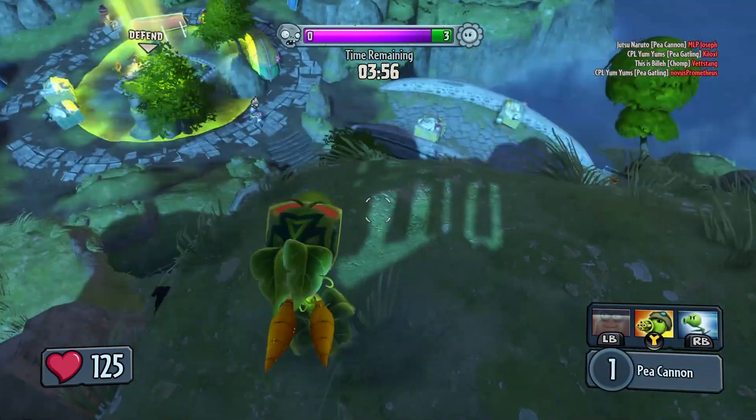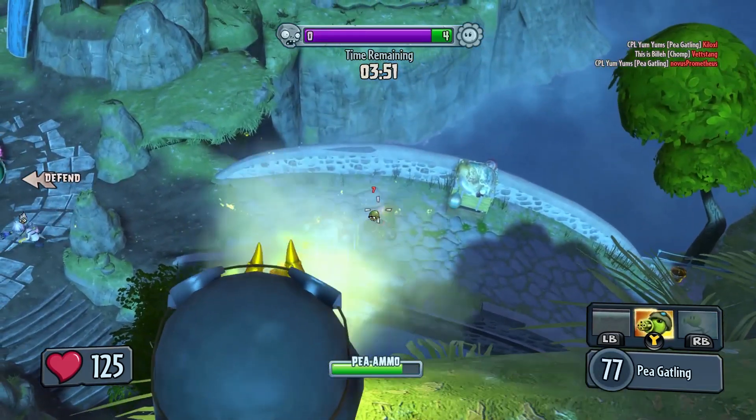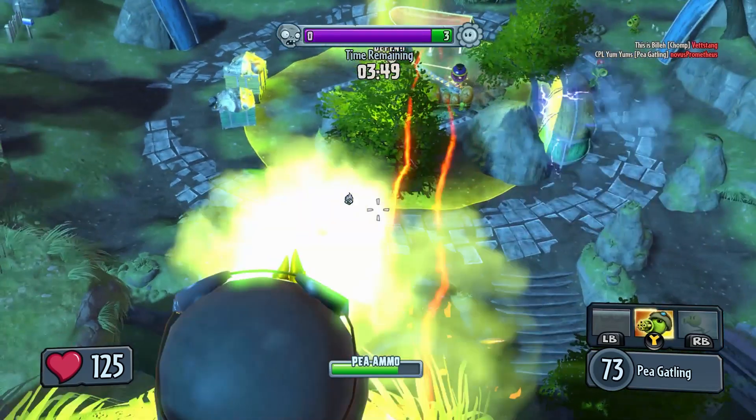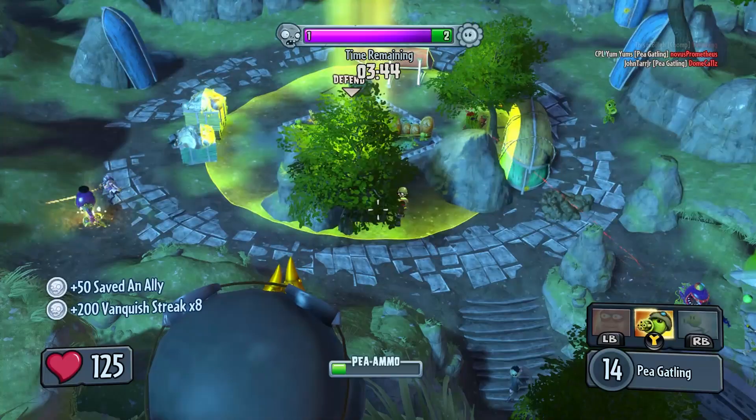The Gardens and Graveyards game type can be very long, so you can get some incredibly long kill streaks. Team Vanquish only goes to 50 kills total, and with the objective-based game type it's much easier to find a secluded corner and just keep killing from there to maintain a very long kill streak.